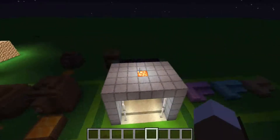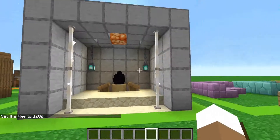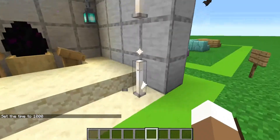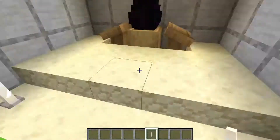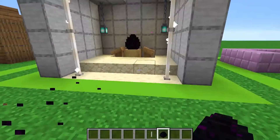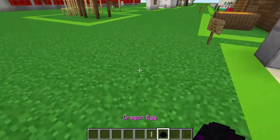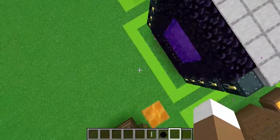The next one is definitely an end-game thing. You can tell by the end rods as the first factor, and then the dragon egg as the second factor. You see those little particles? Yeah, I know — they don't actually come from the dragon egg. But I think it gives a more cool effect.